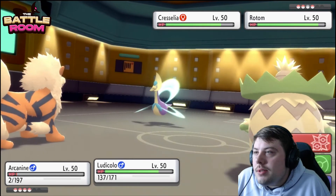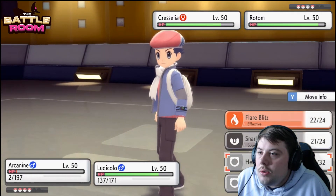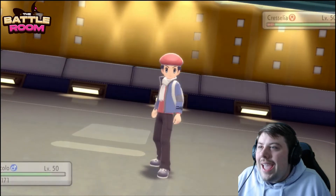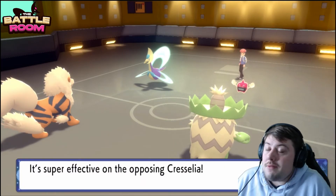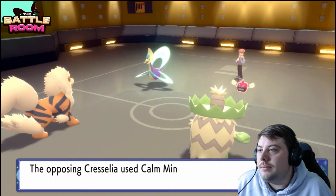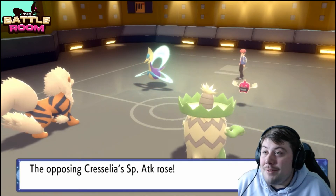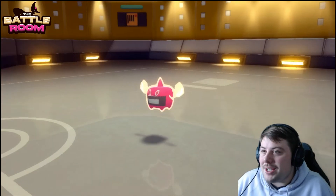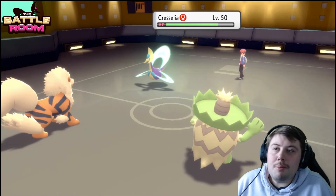I'll go for Snarl again and attempt Ice Beam into Togekiss — or just Flare Blitz. Going for Snarl and Scald so they have to kill Arcanine, which is important. Ludicolo has very high natural Special Defense so it'll probably live both hits if they double it. Cresselia goes for Calm Mind — Arcanine is alive for another turn. Scald comes through; I'm faster than Rotom — Rotom goes down! Arcanine gets two bonus turns just spamming Snarl.